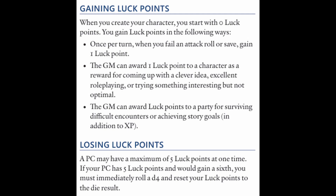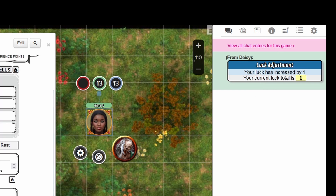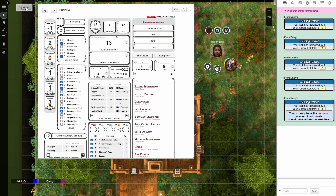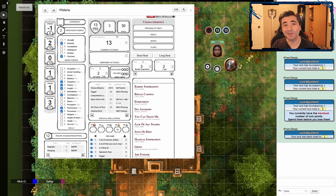You can gain luck once per turn when you fail an attack roll or save, when you do something clever, or when you survive a particularly difficult encounter. You can only have 5 luck points at a time. If you have 5 and would gain 1 more, you have to roll a d4 and reset your luck points to that die result. So I created a macro so that whenever a player should earn luck, they can click the adjust luck button. It will post a message in chat saying their luck has increased by 1 and show their current total, and it also reflects that on their character sheet.